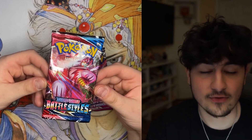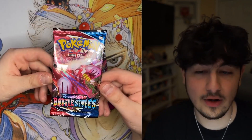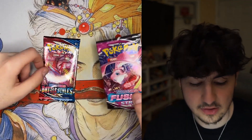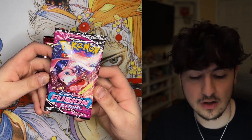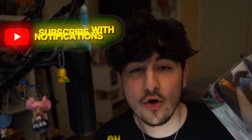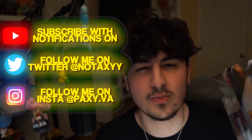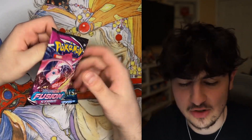If we're gonna pull anything I really want the Snorlax alt art — it's one of my favorite alts in general. Fusion Strike gave us really cool alt Mew and really cool alt Gengar which I'd love to pull. Before we start opening all the packs, I forgot to mention we're gonna give away this Empoleon V tin. To enter, all you have to do is subscribe with notifications on, like the video, and leave a comment down below — what was your favorite pull out of the entire video?